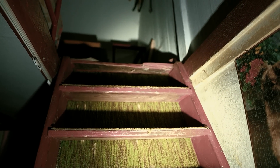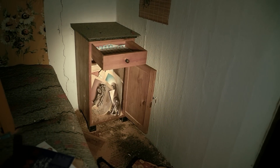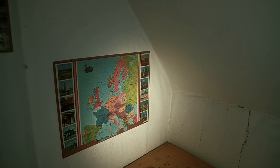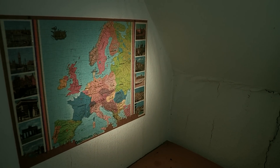Nun sind wir auch schon dabei nach oben zu gehen, weil hier unten alles fertig ist. Die Treppe ist gelinde gesagt etwas steil – das wird schon gut gehen. Ich robbe mich hier quasi hoch. Hier oben sind Schlafzimmer oder besser gesagt Schlafmöglichkeiten: ein Bett, zwei Betten, Nachtschränke jeweils, und überall haben wir irgendwas mit Bildern. Hier Bilder von Autos, Poster von Hasen, Puzzle jeglicher Art. Direkt gegenüber an der Treppe alles irgendwas mit Tieren und Bildern von Landschaften. Einzig und allein herausragend ist eine Karte von Europa, wo es die Tschechoslowakei noch gibt – da weiß man auch, wie lange das her ist.